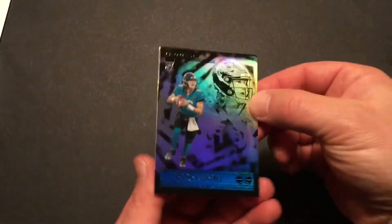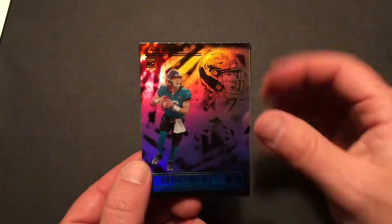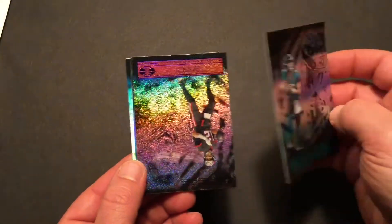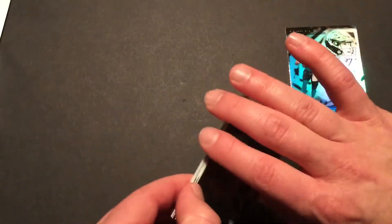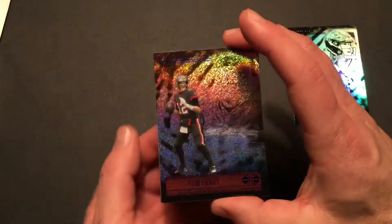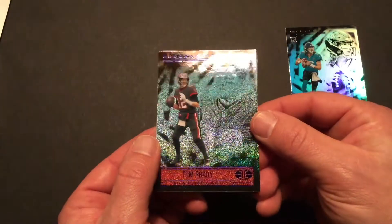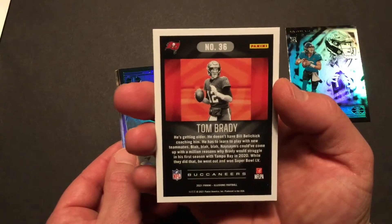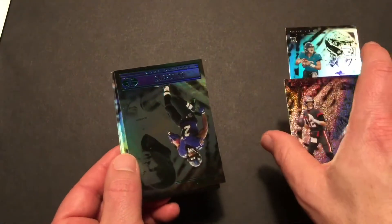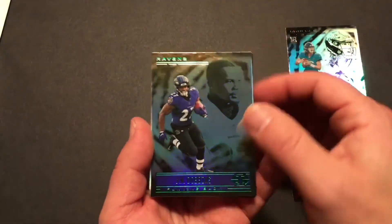Right off the bat, a Trevor Lawrence rookie card — that is good to see. Look at that Brady, that is nice and shimmery. I like the Illusions cards. I like the football ones more than the basketball ones; they just have a better look to them.